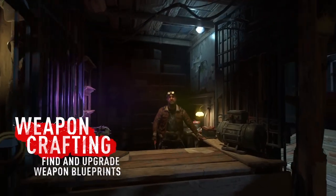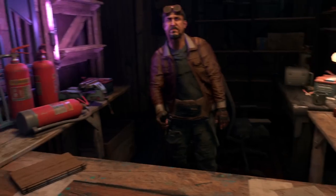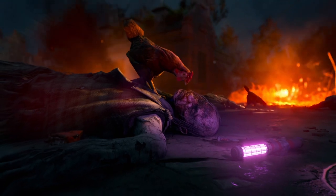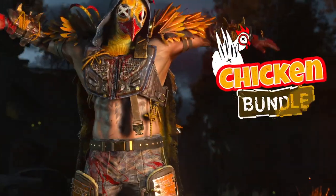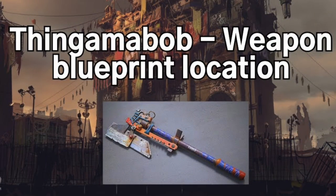Techland has also added a new weapon crafting system that allows pilgrims like yourself to find and upgrade 37 blueprints throughout Villador, from secret locations or quest locations. Through a craftmaster, you can also upgrade those blueprints and increase the rarity of your weapons, with more mod slots, durability, and more. Like this thingamabob? That's a strange name.